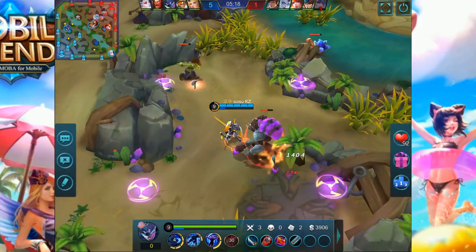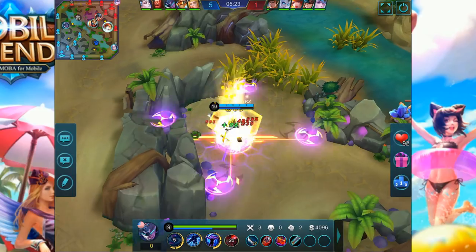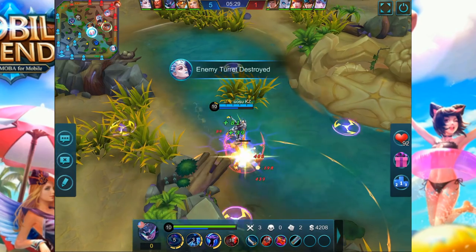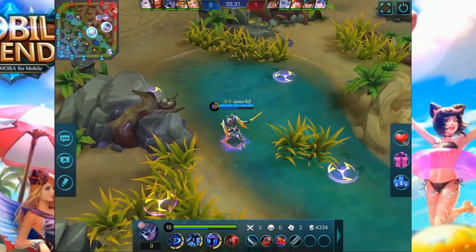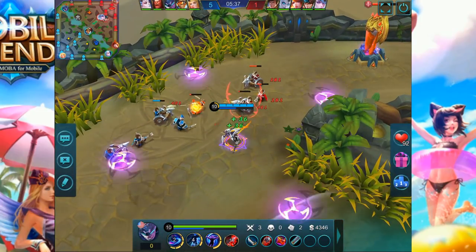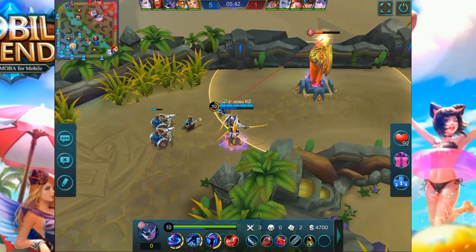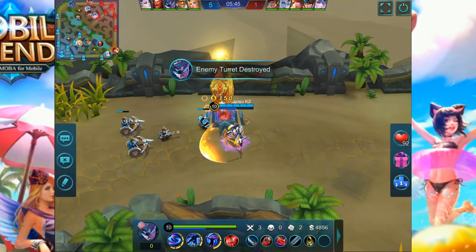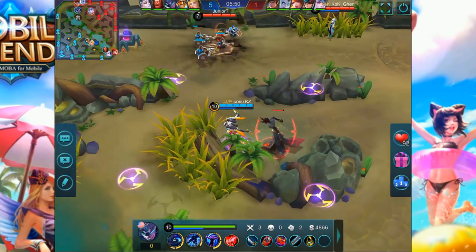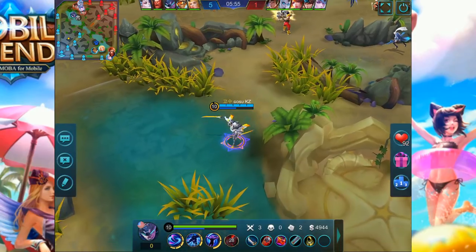After that, KZ knows his blue buff is back up. He instantly came back to the blue buff and used his first ability to make sure the blade could hit both the ranged minion and the blue buff simultaneously, doing a lot of damage to both monsters and cleaning them faster. After getting the buff, he immediately came to lane because the top lane had a huge wave available for free. KZ was able to get every single last hit in the entire wave and is already level 10, with a 3-0-2 score and level 3 jungle item, while his enemy Chou is only level 7.